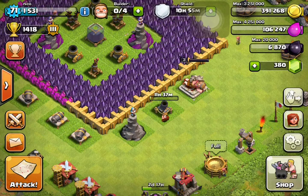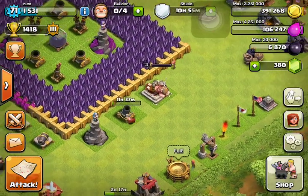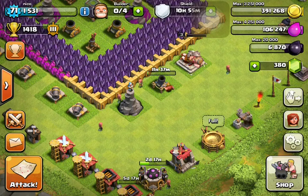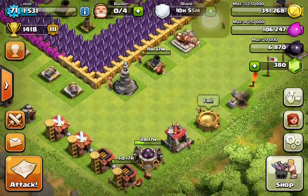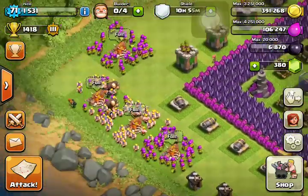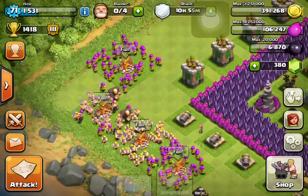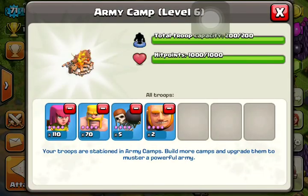I do a lot of barging and as you can see I have very low elixir, so I'm going to be counting on that a lot. With people gemming the update so much, I'm going to have a lot of trouble with that fourth mortar, especially with the strategy I use — although I could use my king and giants to tank.